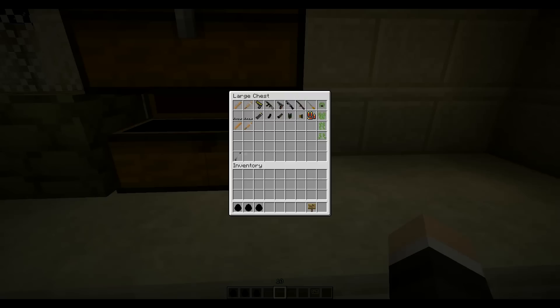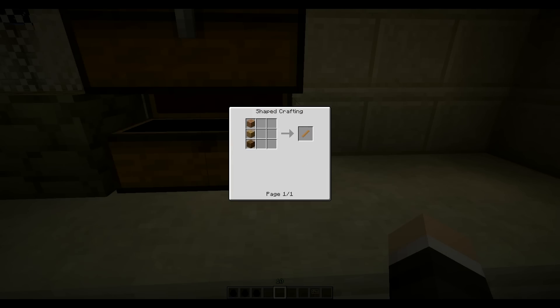Now let's get into some of the weapons. The only things that can be crafted are the planks, the nails, the nailed baseball bat, and the nailed planks. Everything else is non-craftable and can only be found. First off we have the pipe. The plank can be crafted with three wooden planks of any type — they can be mixed and matched to get a plank.